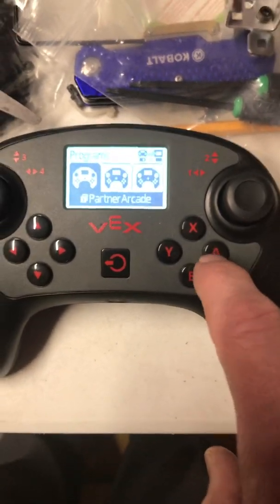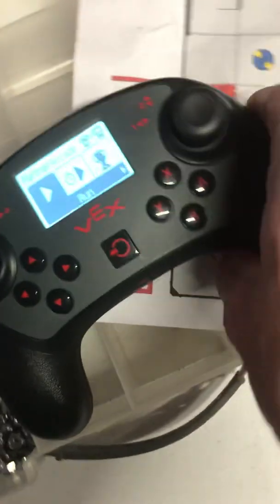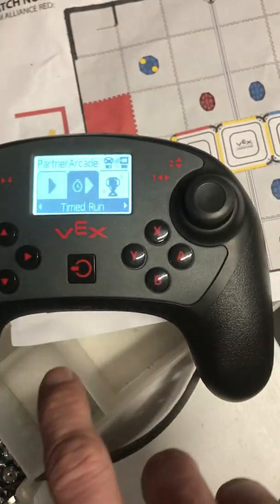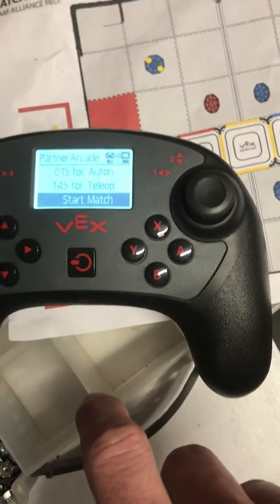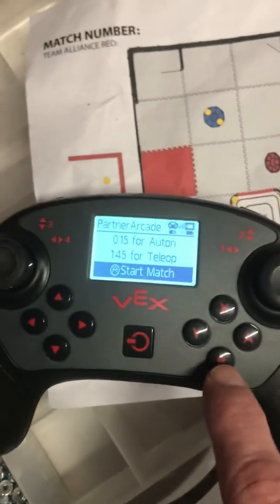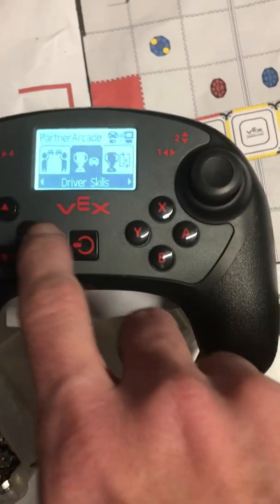Once you go into a program by pressing A, you have a couple different options. You can select Run, which will just take you straight into driver control. You can do a Timed Run, which is going to run 15 seconds of autonomous and a minute 45 of teleop, which is similar to what a match would be.